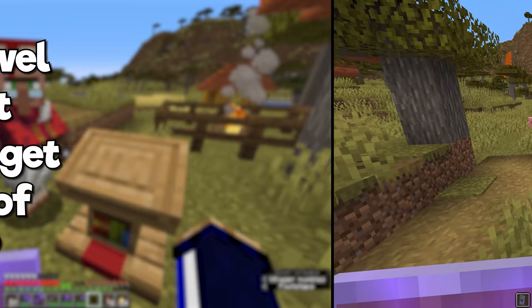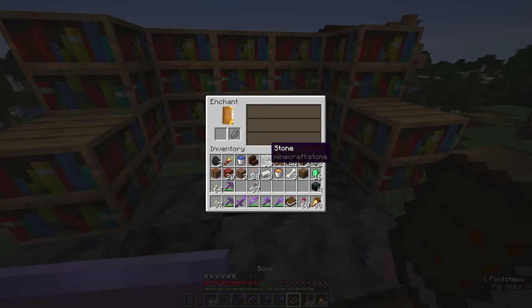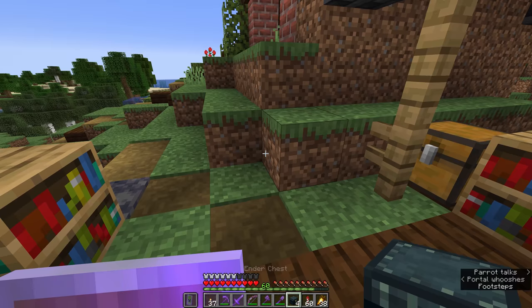If you had two level 30 enchantment tables, would you get two different sets of enchantments? Nope. Every enchantment table in the game gives you the same enchantments, unless you alter the amount of bookshelves. You notice that all three enchantments here at level 30 are exactly the same. If it helps, think of it like an ender chest — it's the same contents regardless of where you go in the world.